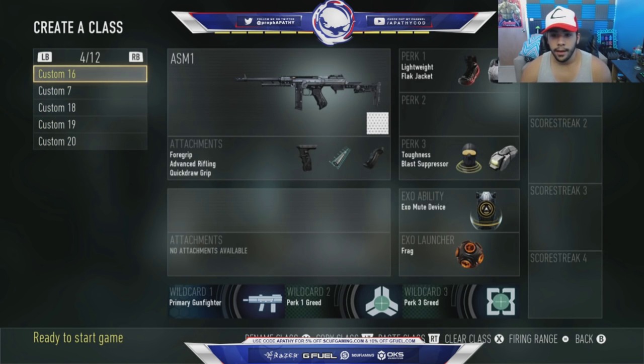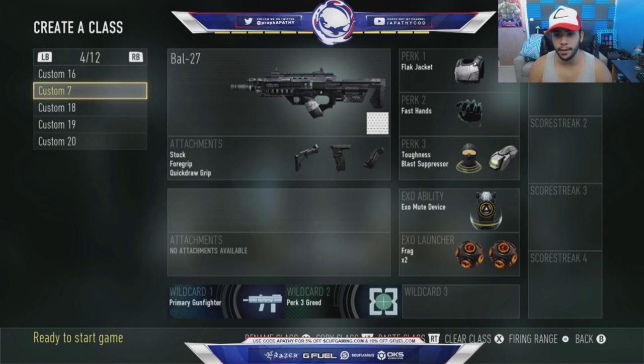Next is my lightweight flag jacket mute device class. It's almost like my same class from the start, except I took off fast hands and added lightweight. I like this class for being a little more aggressive — the other class is more stay alive, play sneaky, play slow, while this one is more: push up, be aggressive with the lightweight, and get bomb control.